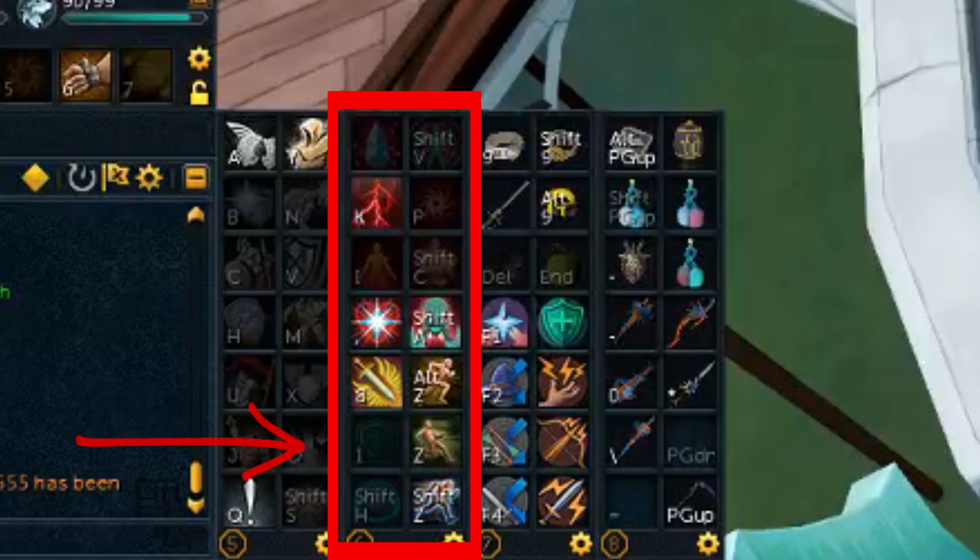Then down here in the bottom six slots I have the four common mobility abilities — Surge, Escape, Barge, and Bladed Dive — as well as Intercept and Shield Dome, the ancient magic spells that are relatively useful and you often find yourself using even when you're not maging. This honestly seemed like an extra perfect spot since Shield Dome matches the colors on Surge and Intercept matches the colors on Escape, and that really satisfies the OCD in me.